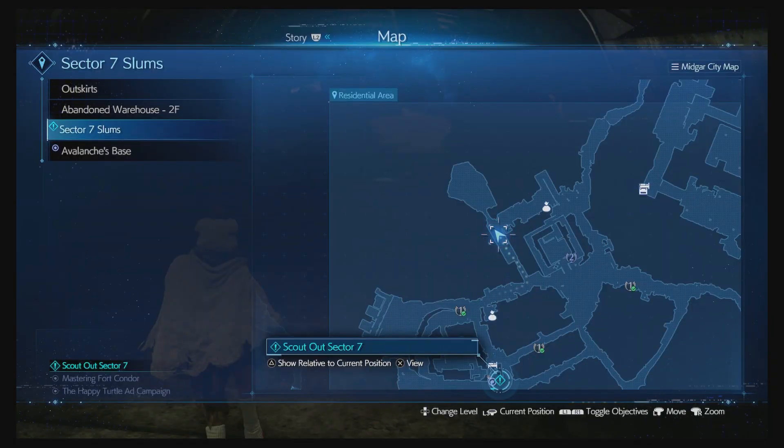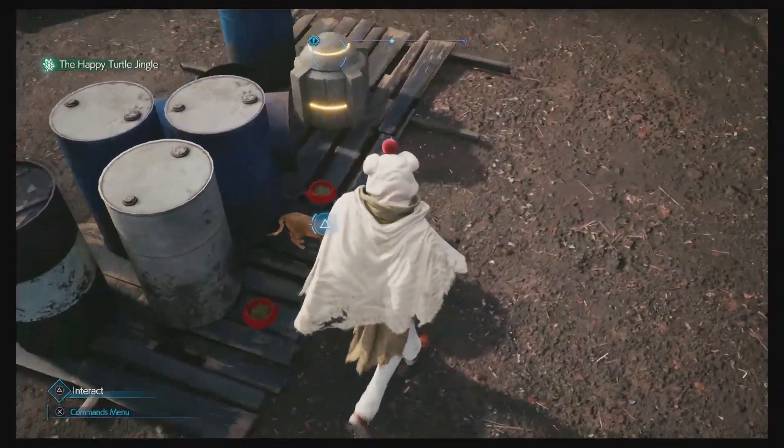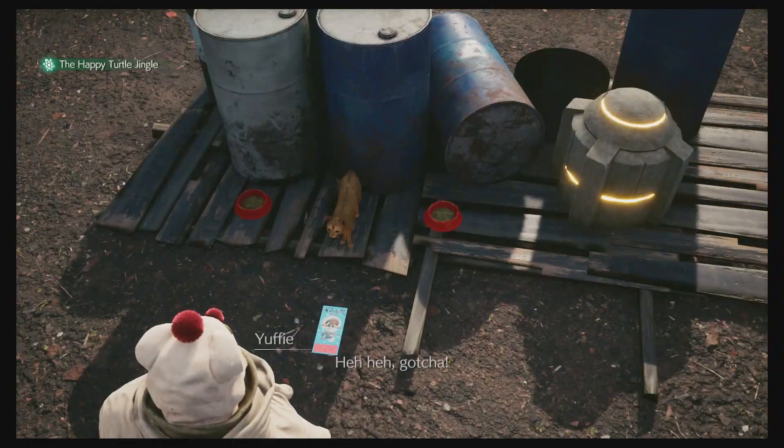Next, head here on the map. A cat is basically going to take the flyer and take it underneath into the next area. You have to crawl through the area and then go to the back — that's where you find the cat. Grab the flyer and then we have two more to go.